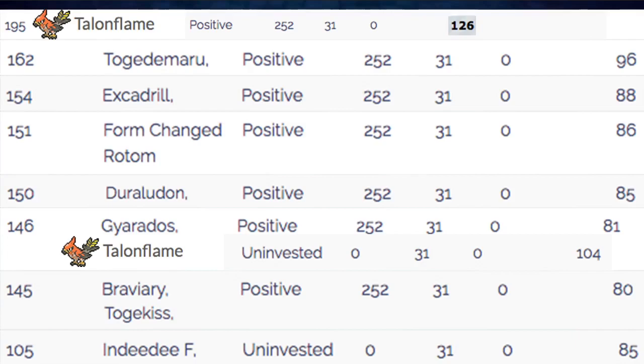At 146 Speed uninvested, we're on the same speed tier as Gyarados max invested — but Talonflame just does it effortlessly. Being at 146 is pretty solid; we outspeed a lot of really good Pokemon: Braviary, Togekiss, DD Milotic, Sylveon, Jellicent, Gothitelle, Conkeldurr — a lot of really good mid- to low-speed Pokemon, which is very good.